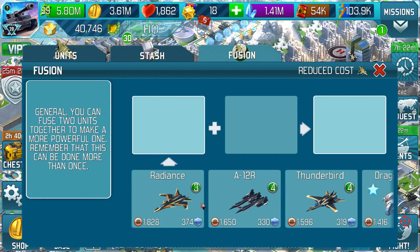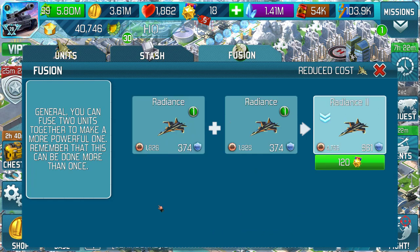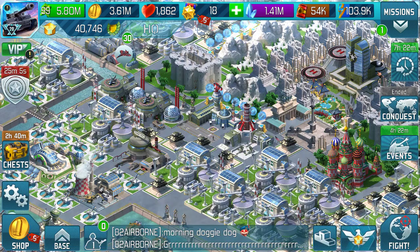Let's go back onto fusion. The items that I can fuse — the Radiance, which was the back end of some award — you'll see it's 120 gold stars. If you want to spend that, that's up to you. For one unit, personally I think that's expensive, but horses for courses. Some of you guys are richer than me.